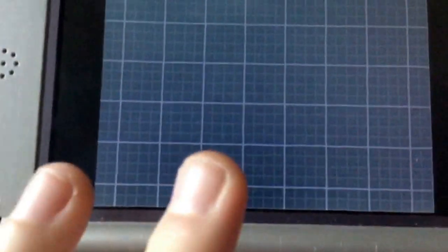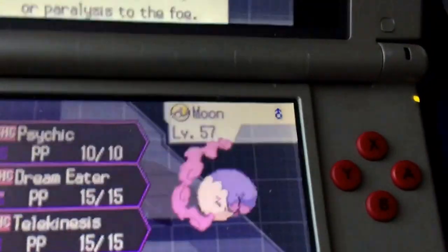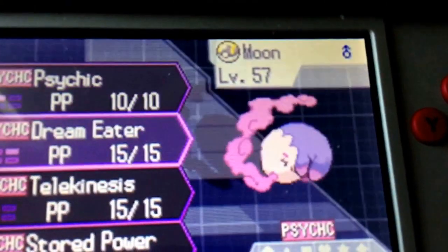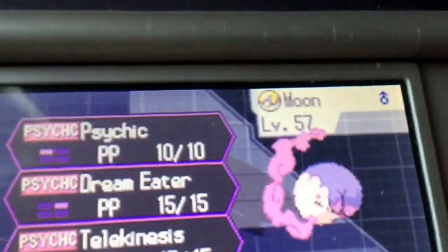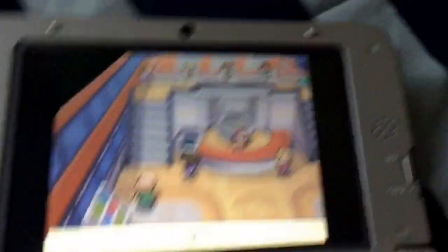That's pretty much how you evolve Munna into Musharna. You can find them in the Dream Yard. Check out those movesets — Psychic, Dream Eater, Telekinesis, Stored Power. So yeah, that's how you evolve Munna into Musharna. I'll see you guys later.